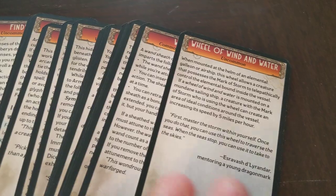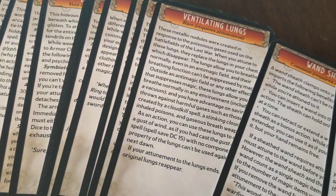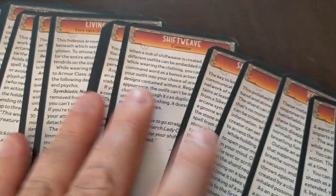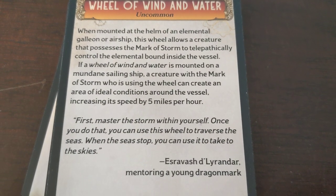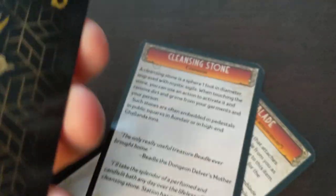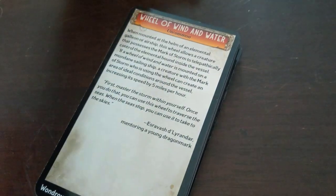Here we have some magic item cards, and these are pretty cool. The Wheel of Wind and Water, a Wand Sheet, Ventilating Lungs — which actually replace your lungs — Spell Shard, Living Armor, Key Charm, all sorts of stuff in here. Each card gives a nice description of the item. The Wheel of Wind and Water is uncommon, for example. It's a nice little set of cards.